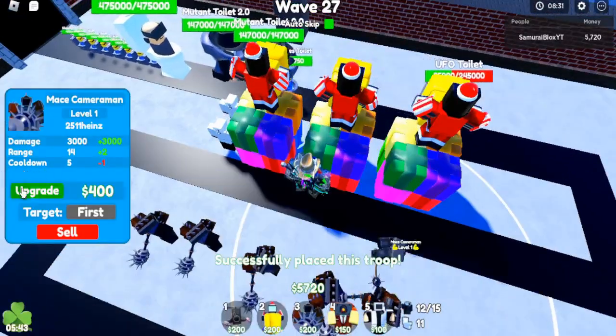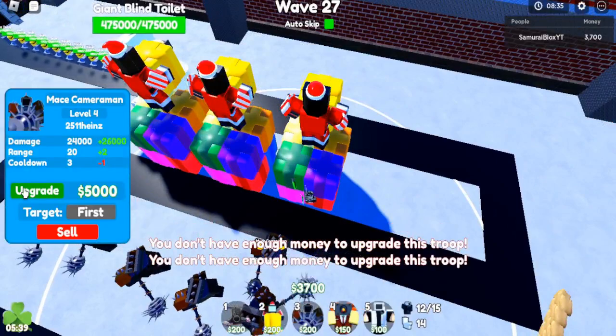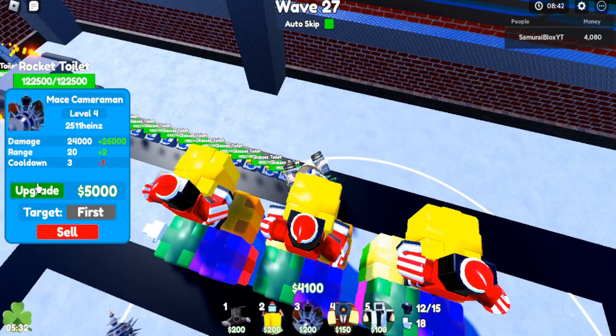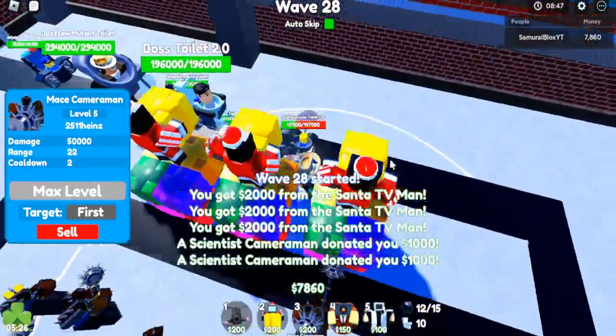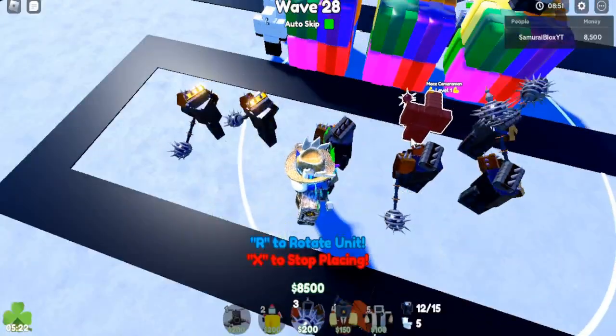Let's get some reinforcements quick. The UFO is almost dead — and he's dead. Come on, kill the giant blind toilet — he's almost dead as well. Now here's the question: how do we kill all the glasses? That's the main weakness — we can kill any high health enemy quick but we cannot kill the weakest ones fast enough.